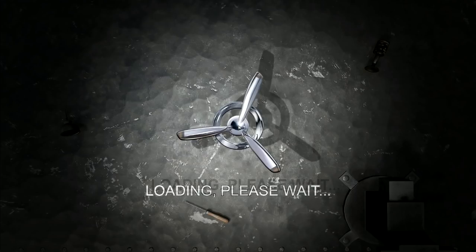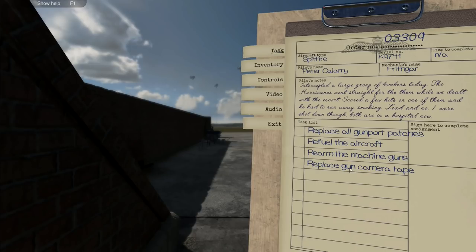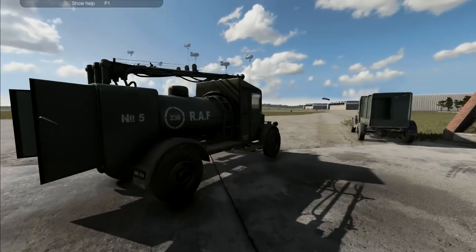We intercepted a large group of bombers today - the hurricanes went straight for them while we dealt with the escort. Lead and number one was shot down though, both are in hospital. We need to replace the gun port patches, refuel, rearm, replace the gun camera. Refuel is very easy, replace the gun camera is easy, rearm the guns takes a bit, the patches are simple. Rearming the guns is probably the most time-consuming part of this entire process.